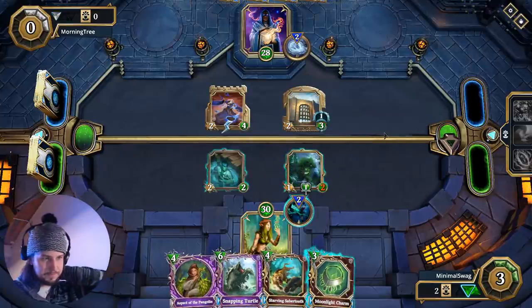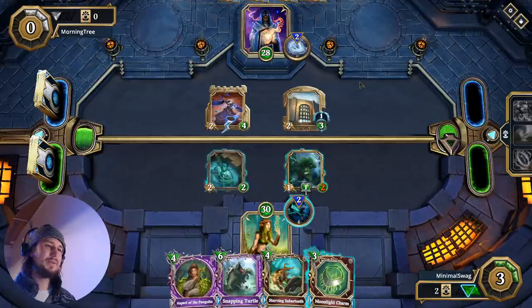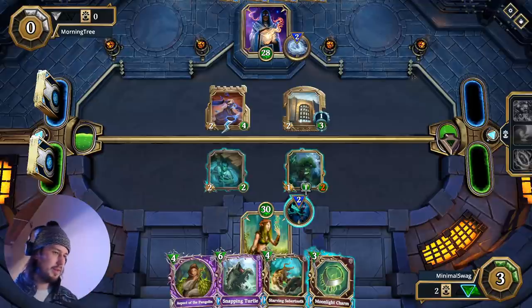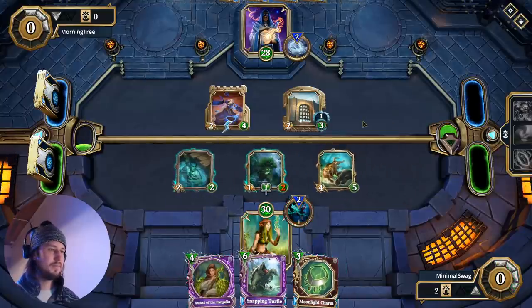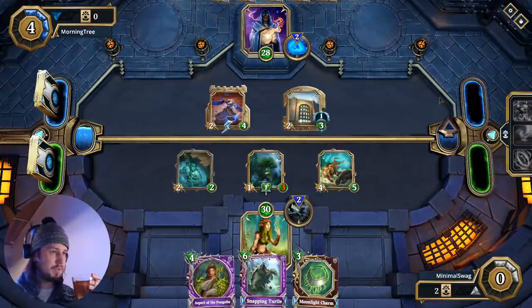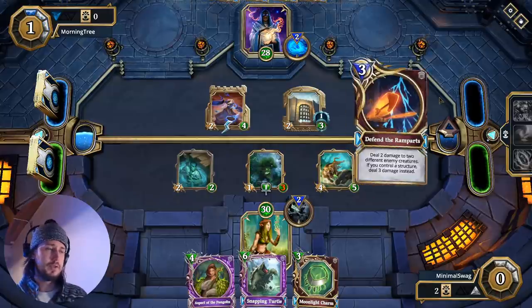Okay, so now we have the option of what to put our Aspect of the Pangolin on. We can drop three armor onto something now. If we put it on the Prowler we can start hitting the Bronze Gate — but it's going to take a long time to deal with it. The other option is to drop it on the Marsh Walker. Honestly, what I'm liking is maybe even dropping it on the Starving Sabertooth. Let's just fill up our board. The Bronze Gate ability, if it hits two of these creatures, it's not going to kill them, so we have a good chance of staying alive.